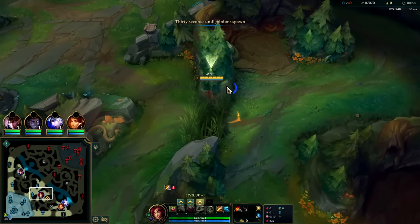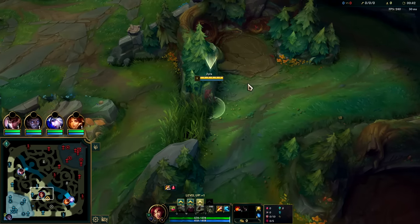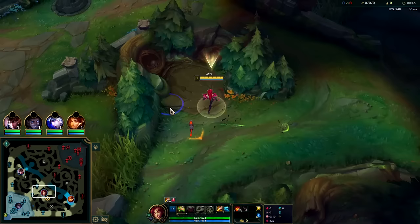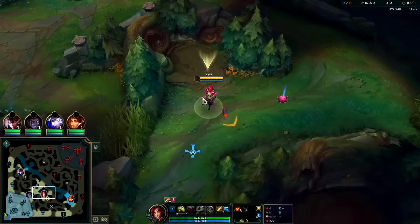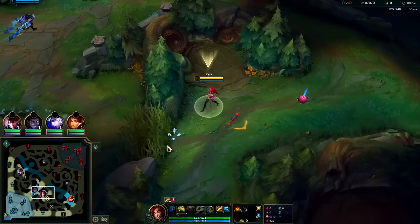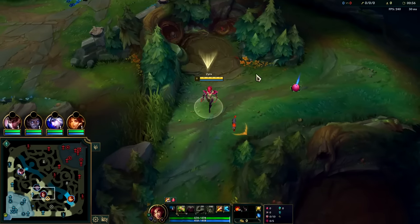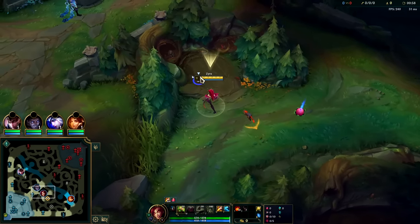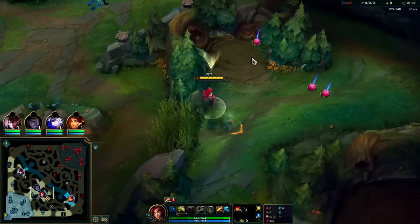Up against Elise - not a bad matchup by any means. Zyra doesn't have bad jungle matchups; it's more about how gankable her lanes are, because if you don't have gankable lanes there's not a whole lot you can do. Something kind of annoying about Zyra jungle is you can't choose where your passive plant goes - it just goes in a random direction, so keep an eye out for that. If you get lucky RNG it can help out a lot with your initial camps or even in champion fights.